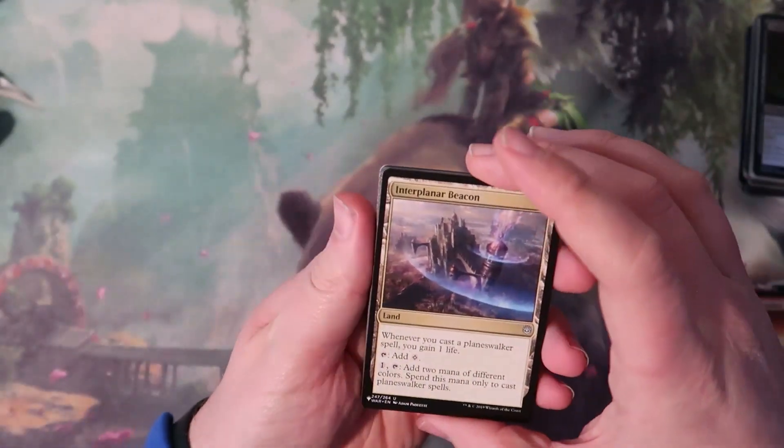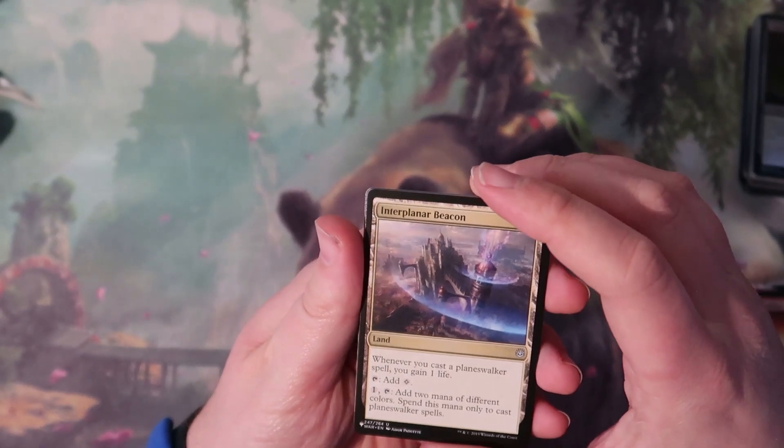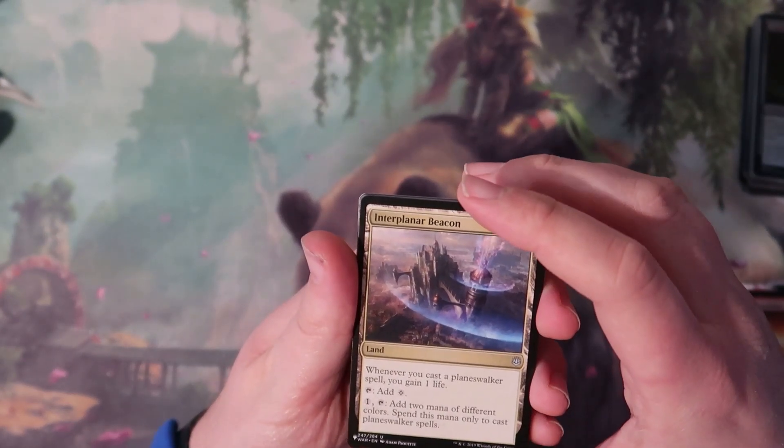All right, let's move on to the last pack here. We got another list card — Interplanar Beacon, which is: whenever you cast a planeswalker spell, gain one life.